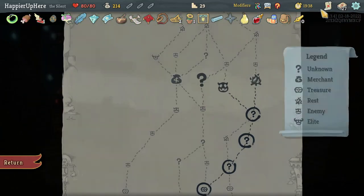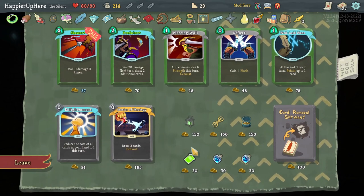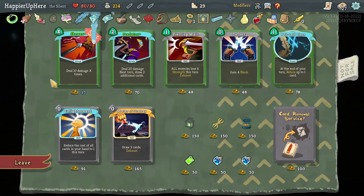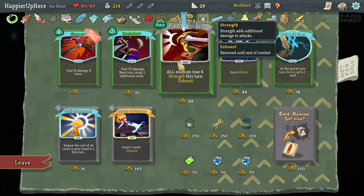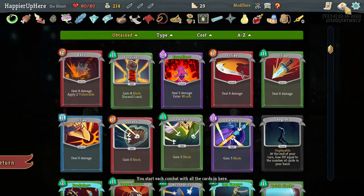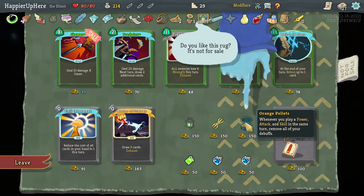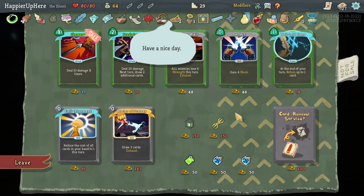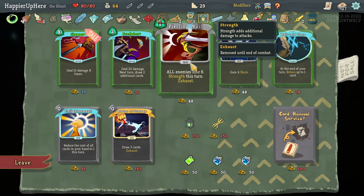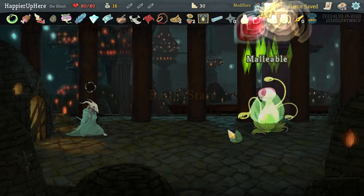Got a shop, so I probably don't need to jump over for another. Lantern is interesting — let me focus on cards. I already have Predator. Piercing Whale is pretty good. Orange Pellets — not a bad idea since I just picked up Wraith Form: once you play a power, attack, and skill in the same turn, lose all debuffs. Let's take the Orange Pellets and also take Piercing Whale.